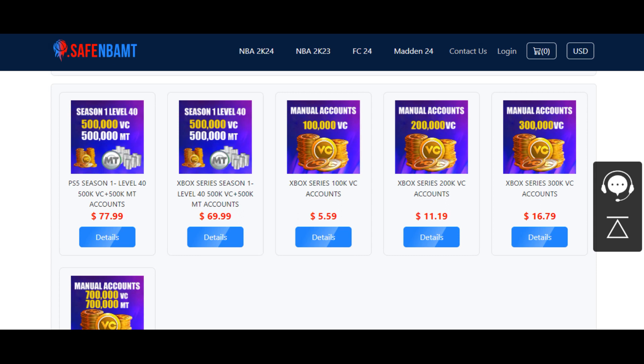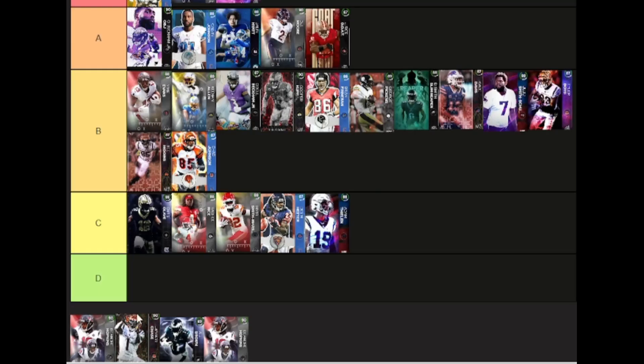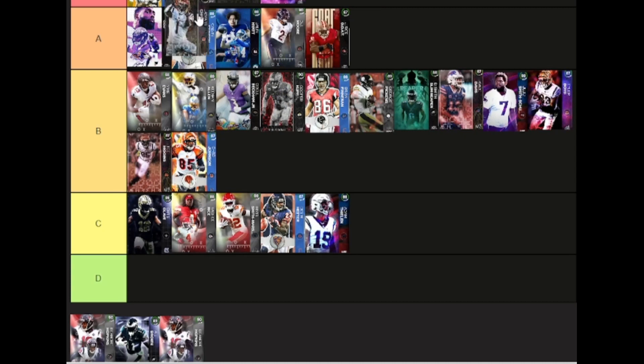Go to easymont.com if you're tired of wasting your money. If you enjoy 2K24, look at the prices right now — stop gambling your money, go save your money. It's easy, fast, and legit. Use code 'cute' for your discount.